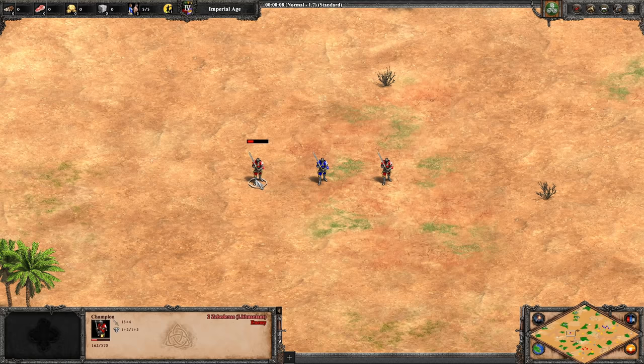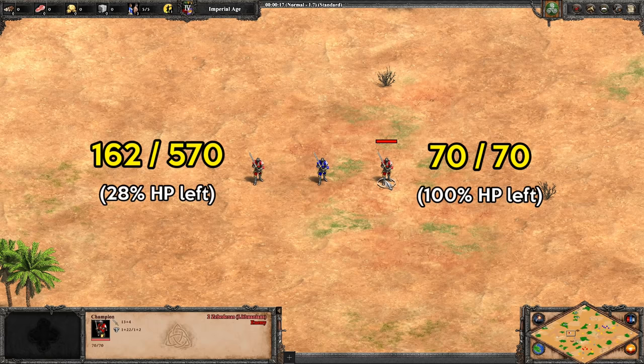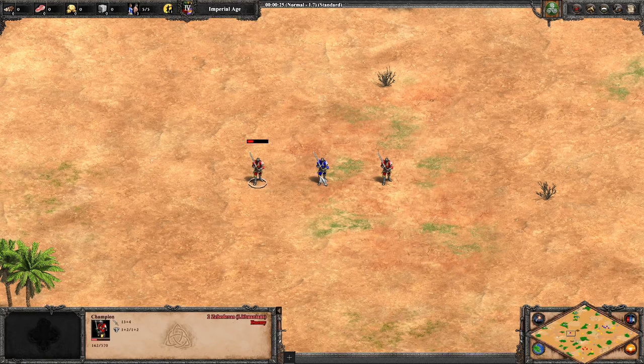So far he's pretty smart, but let's try to trick him. The unit on the left now has 162 HP left and the one on the right has 70, but I gave it a ton of melee armor so he'll take longer to bring down. Now which will the blue champion go after? Again, to my surprise, he picks the target that's faster to bring down even though it has more HP. This is some pretty solid logic.